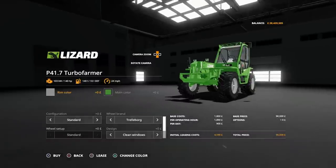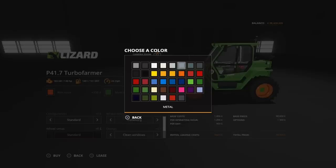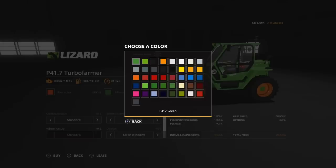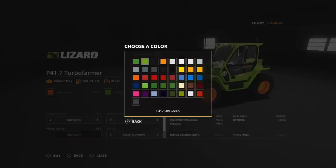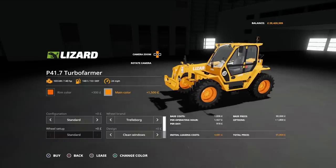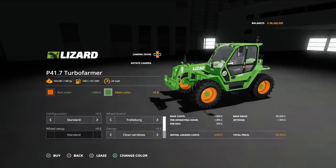If we click on customise, we can change the rim colour to anything on the palette. Up at the top we have the P417 silver, P417 black, and white. Then for main colour we've got all these different options — I do like the P417 old green, only because it's a bit of a Mr. Silly P green. There's also black, orange, white, and then the rest of the colour palette. You can mix and match and make it your own — however you want your Merlot to look. The green is more the standard Merlot colour, but that's entirely your choice.